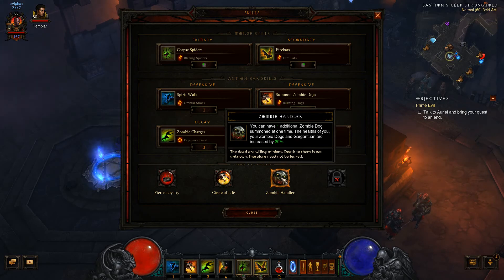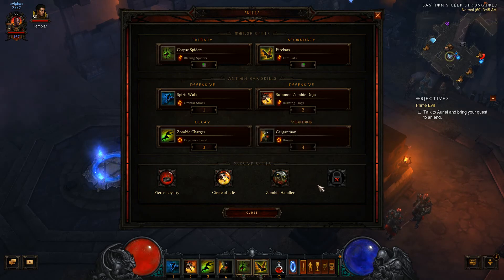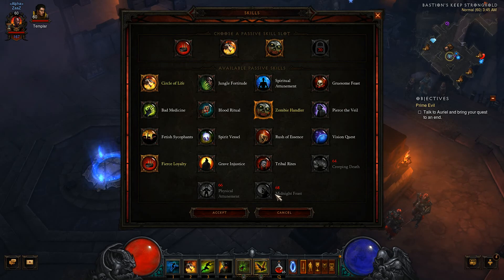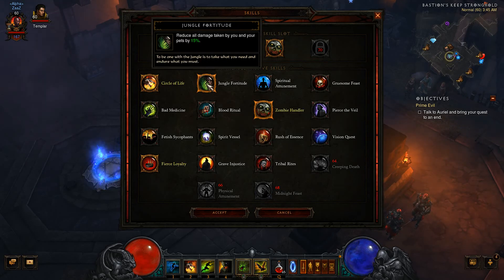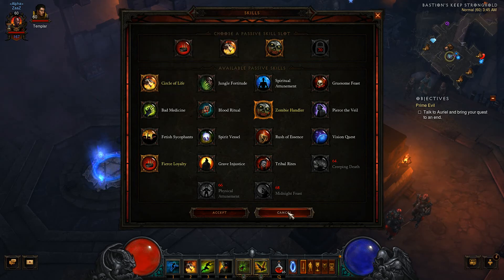We also have Zombie Handler, which gives you one additional Zombie Dog and gives you, your Zombie Dogs, and the Gargantuan a good health bonus. For the level 70 passive, if you want to use this one to give yourself an additional Zombie Dog and increase their damage that would be very nice. However, Jungle Fortitude is also a good candidate as your pets will not take as much damage.